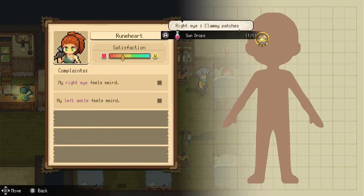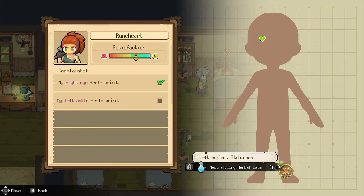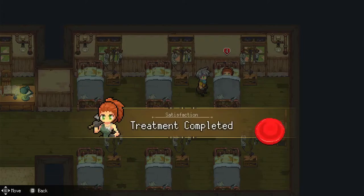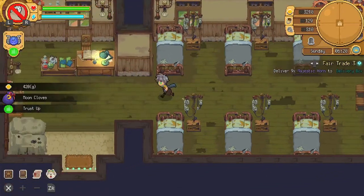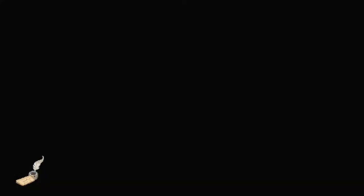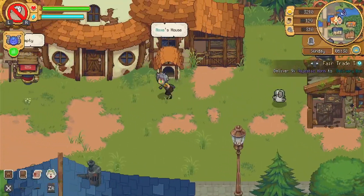Sun drops — that's easy enough. Left ankle, just a neutral light. Yep, that's fine. Still perfect satisfaction! If you're gonna fail something, it's better to just fail the first one — that's the moral of the story.